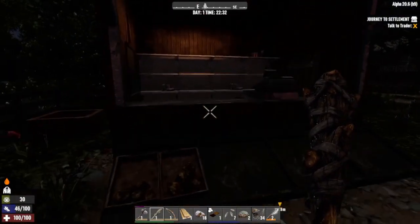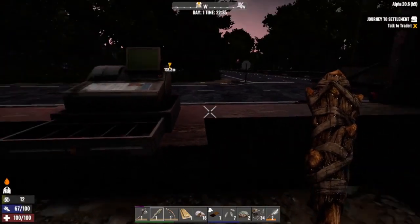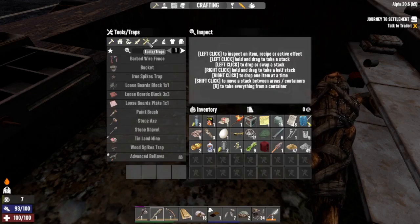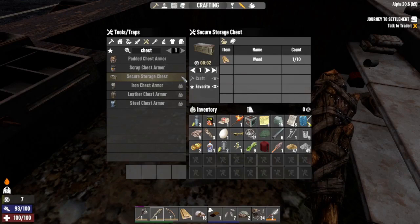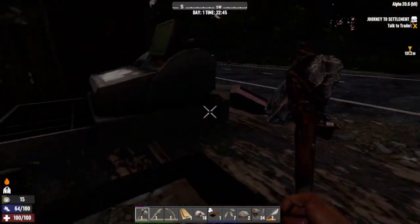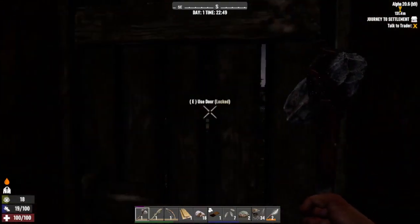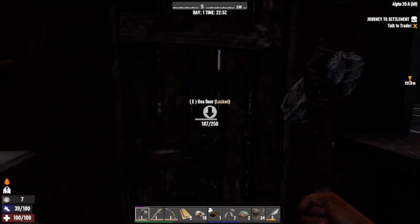We're going to stick a little chest back here. I think this works. We'll just drop some stuff in here for the time being. Let me type 'chest' since I can't remember where it is. Of course I need wood. Got back here and I need wood - we'll make our own door later.